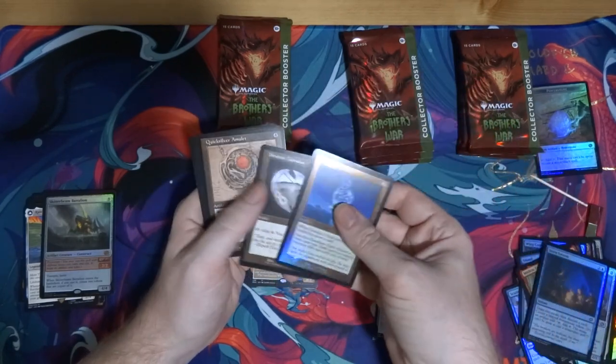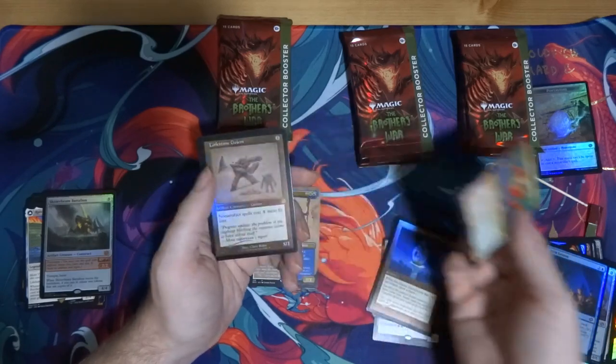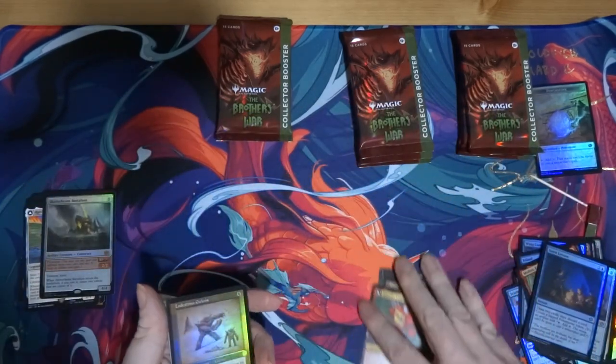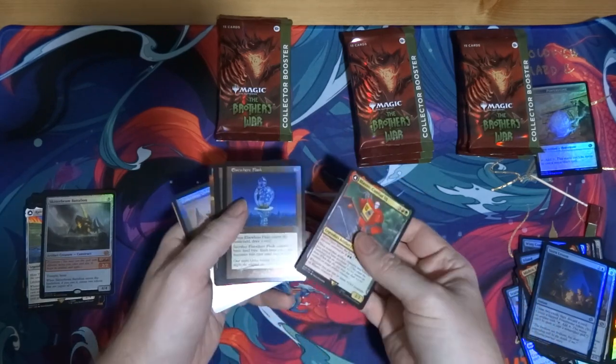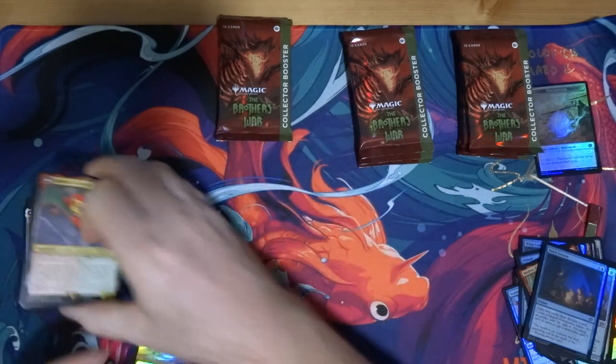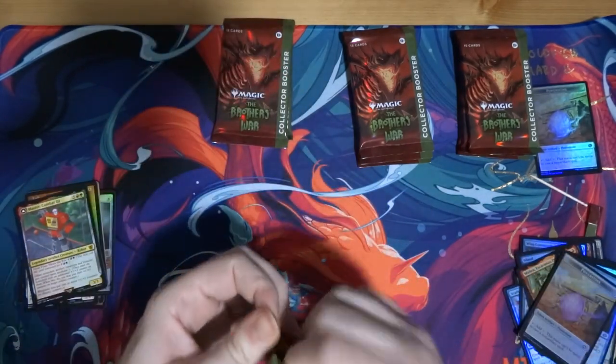Elsewhere Flask. Pristine Talisman, Quicksilver Amulet — nah, it's okay. Lodestone Golem — okay, interesting. Mostly Urza is the best thing from that pack I'm pretty sure. Well, those were pretty bad. Alright, one quarter of the way through, let's see.